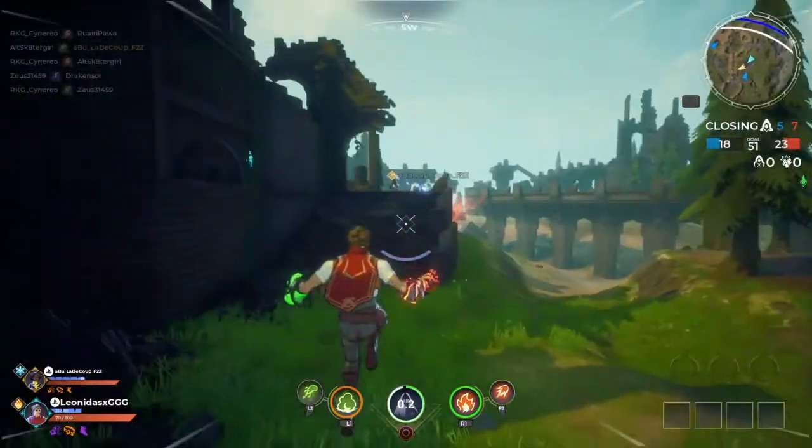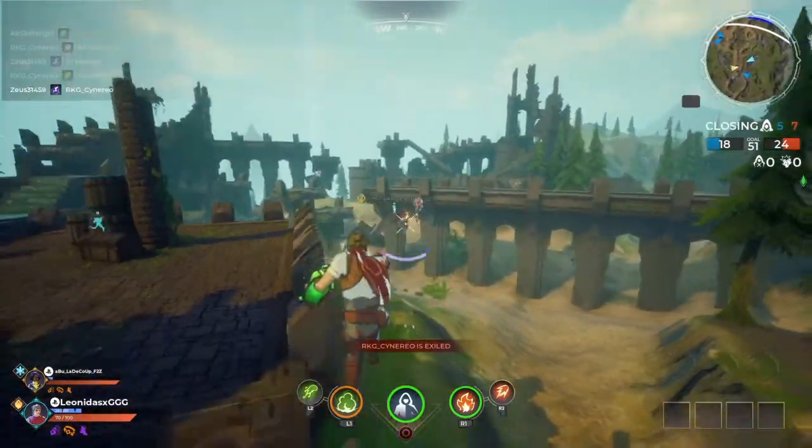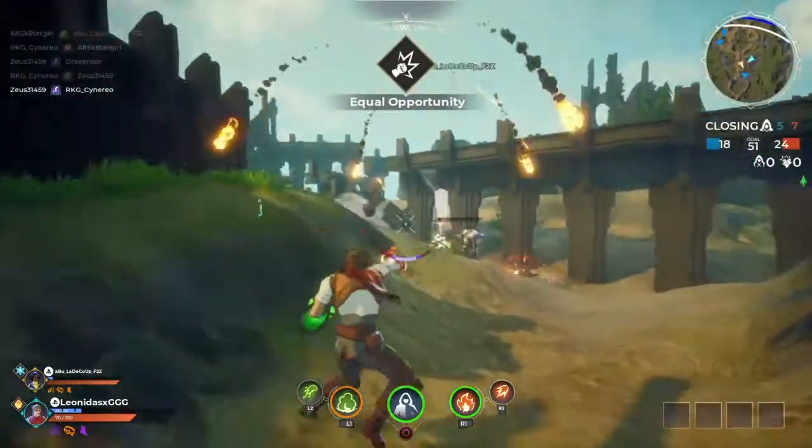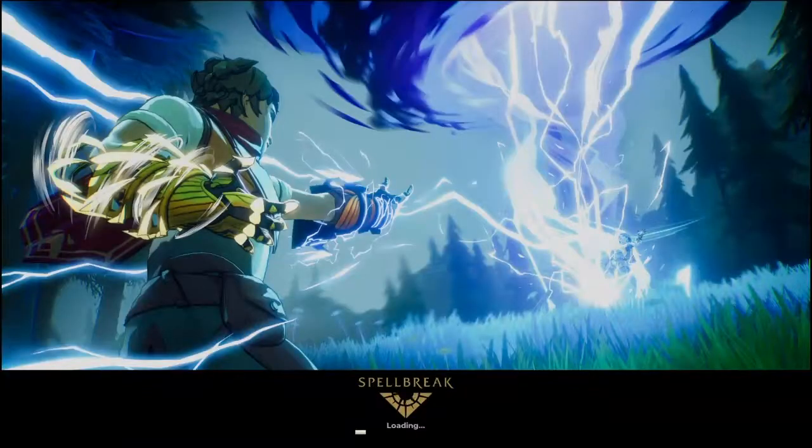Spellbreaker is a PvP game with a similar mechanic to Fortnite, but it follows an anime aesthetic, which I think is very cool. At the beginning, you get to choose between 8 characters of different genres and ethnicities. It's a bit limited, but okay.